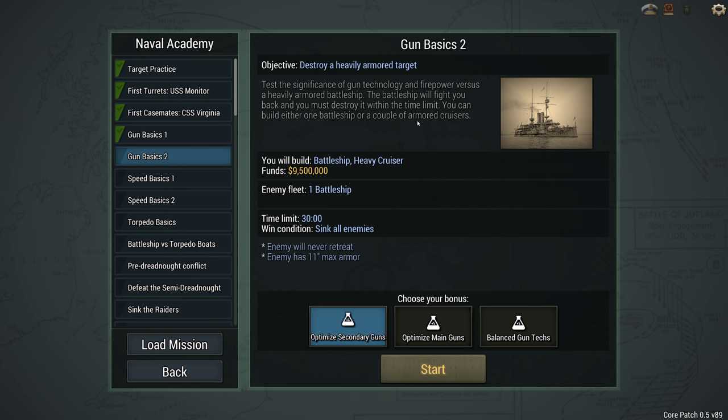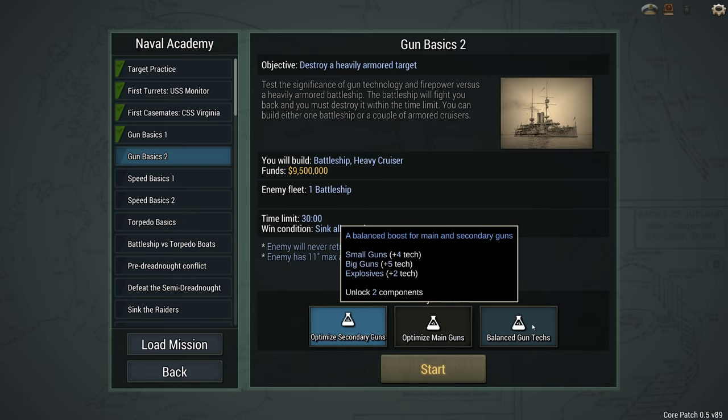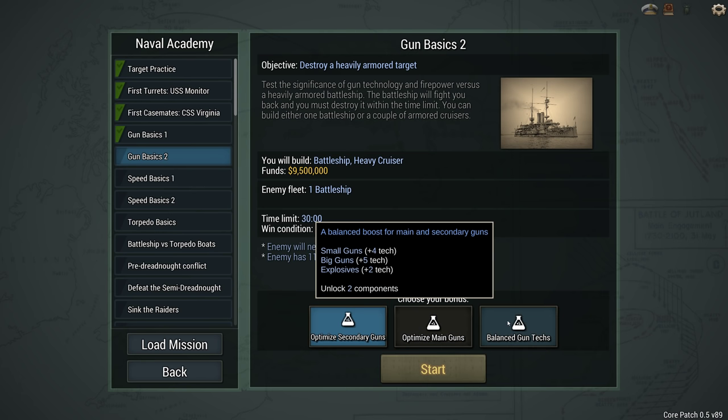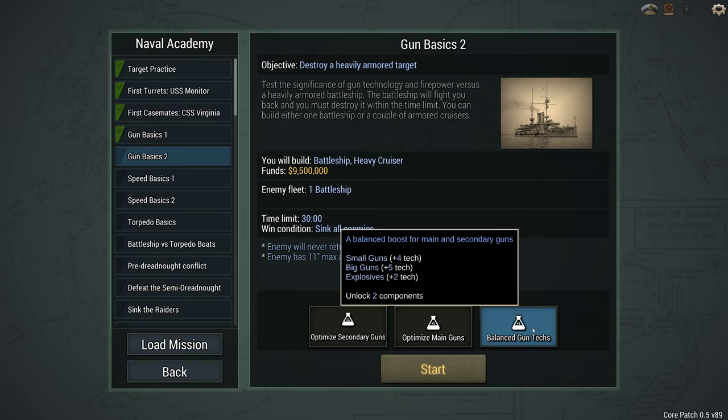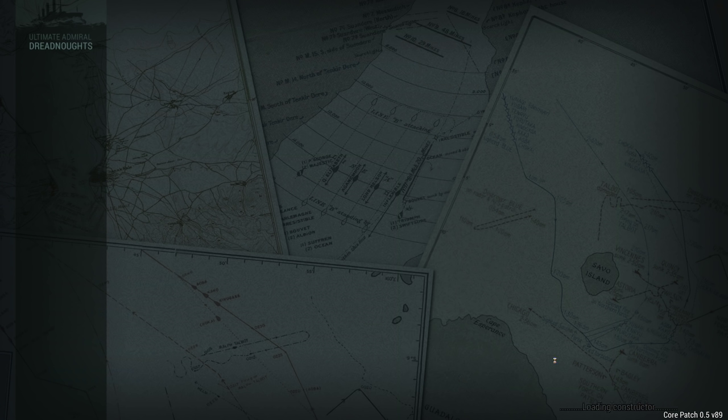I can either go for one battleship or a couple of armored cruisers. We can either optimize secondary guns, main guns, or go for a balance. We get small guns, big guns and explosives.